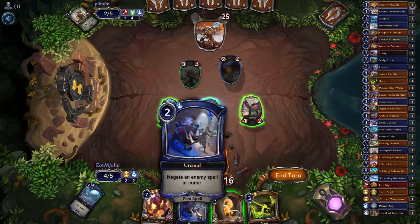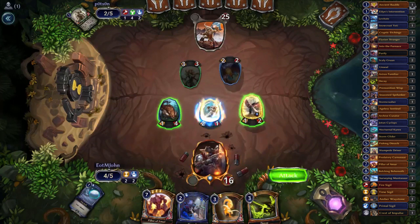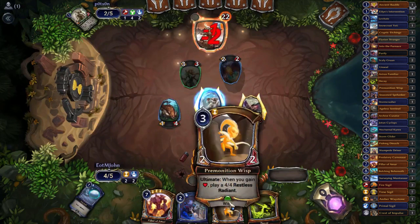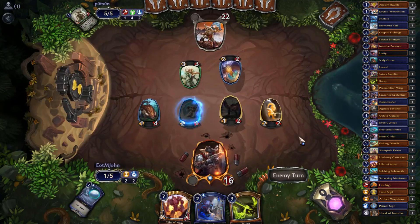Do I want to hold up Unseal or Decay? I think I'd rather just play Premonition Wisp. I'll get in with my creatures that aren't blocking and play Premonition Wisp and say go. This is kind of the one problem our deck has — outside of our fatties, we really don't have any beef, any big-stated units on the bottom end. Snowcrust Yeti is great in ranked but in limited it's just average at best.